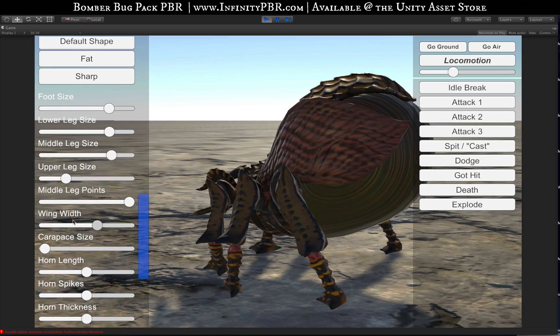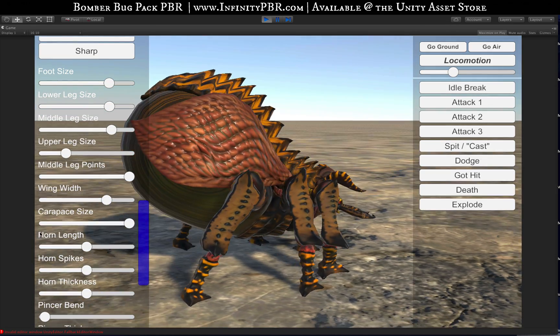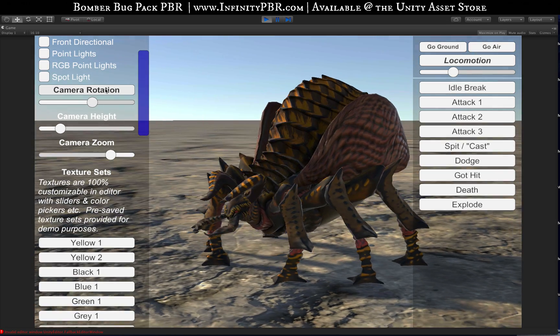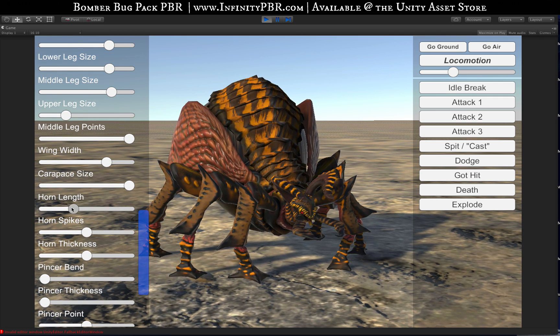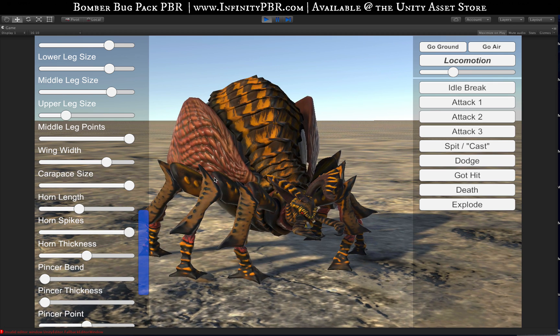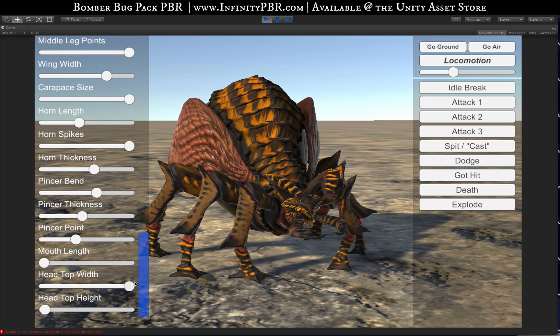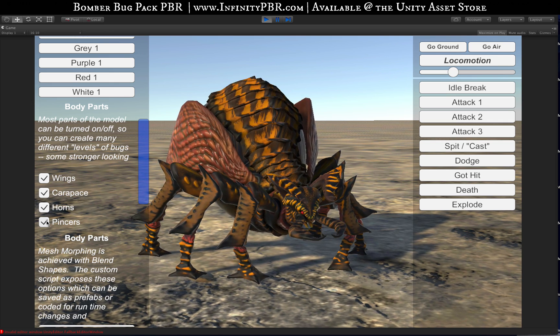You've got wing width — you can go really wide or really narrow. Carapace size brings these spikes out, makes them look more hardcore — I actually really like that effect. We've got horn length, which brings those horns out, and horn spikes that bring out the spikes on top of the horn, plus the thickness of the horns. The bend in the pincers, the thickness up and down, and the pointiness of them — you can make them more pointy or take the point off almost completely. These two little mouth parts, you can increase the length of those. You can increase the head width, make them look like an alien, and adjust the head height. There's a lot you can do with that coupled with the texture sets and the ability to turn on and off different body parts — there's actually a lot of variety you can create in the different bugs.